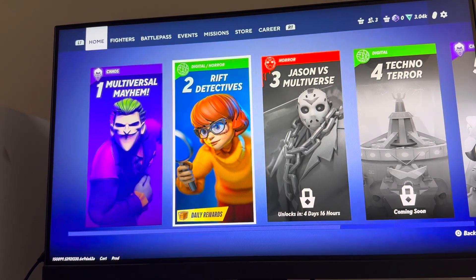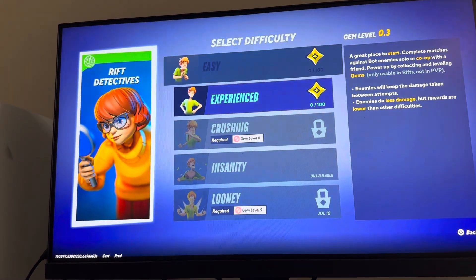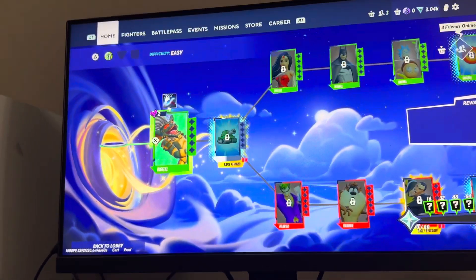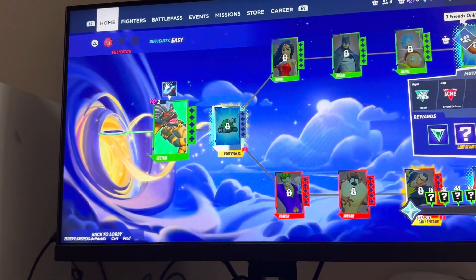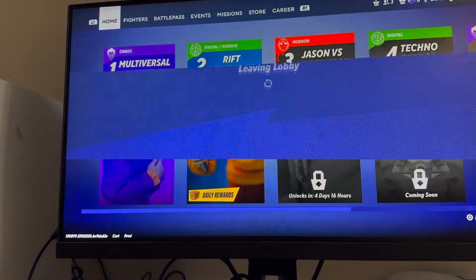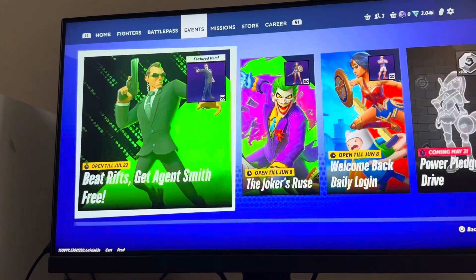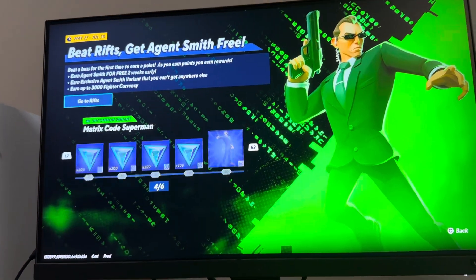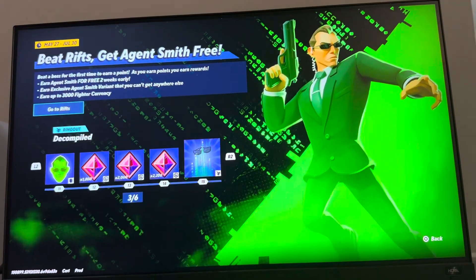To do this, go to Rifts and do any one of these rifts — I don't think the difficulty matters. You just want to beat a boss for the first time to get a point, so don't keep replaying the same boss. Move on to the next boss once you beat one, keep going through all the different bosses, and you'll reach 22 points and unlock the Matrix Code Superman. Hope you guys enjoy this tutorial — I'm out, peace!